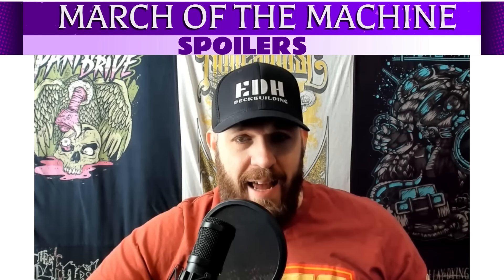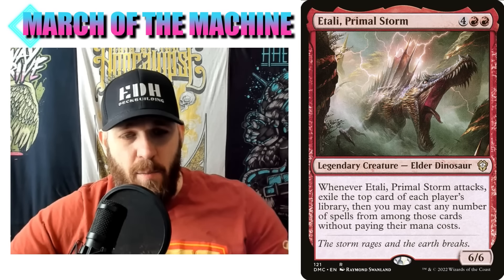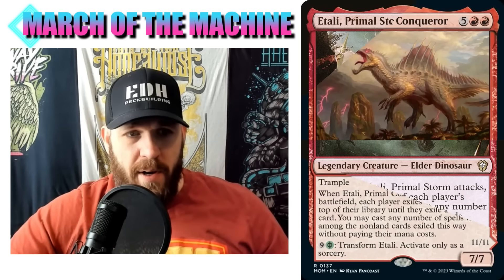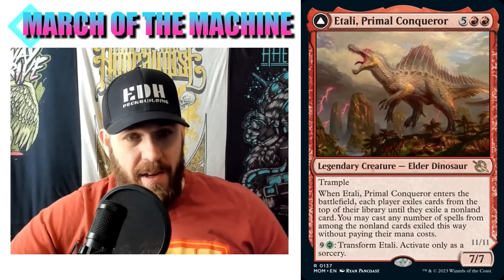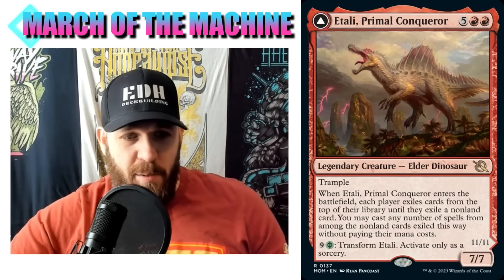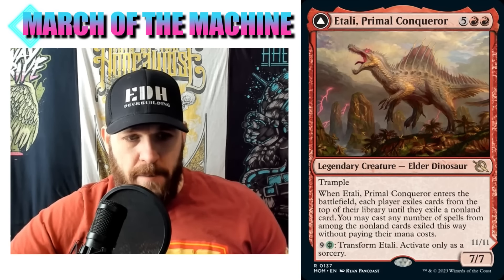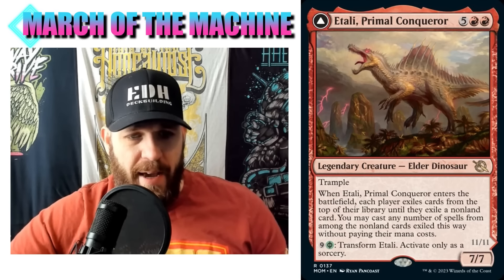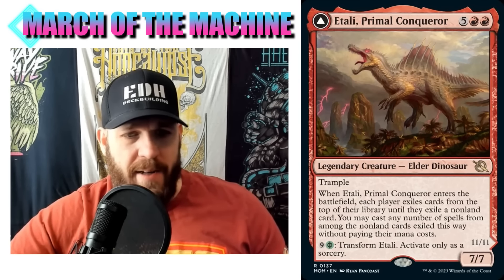We got a bunch already. I'm going to talk about five more today, and we're going to start out with the new Atali. Everyone loves the original Atali - it was a really popular commander when it first came out, and people still use it in the 99 a lot because it has a great ability. This one, Atali Primal Conqueror, is five red red - an expensive commander. Seven mana, even more expensive than the original.